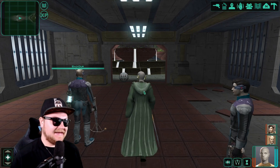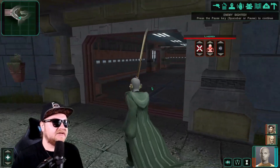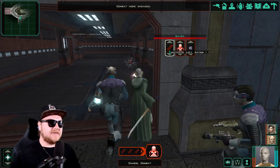Today we are beginning to explore the sub-level of the Enclave on Dantooine, and we know there's some mysterious stuff here. We're gonna start over here on the right — let's start with a power attack. How about that? Let's see what happens.